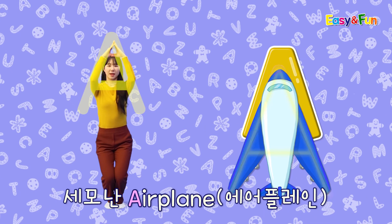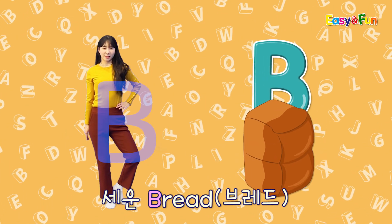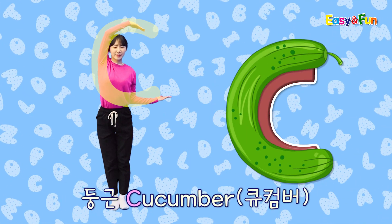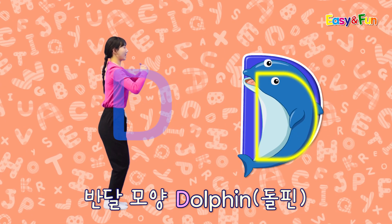세운한 에어플레이 A. B. 세운 레드피 B. C. 동근 주컨벗이 C. D. 반짝 모양도 D.